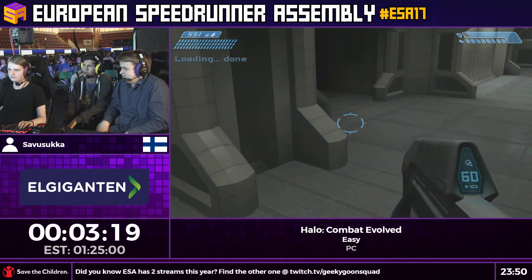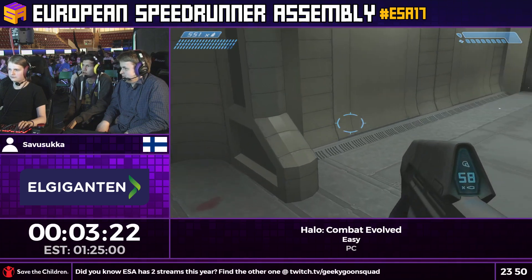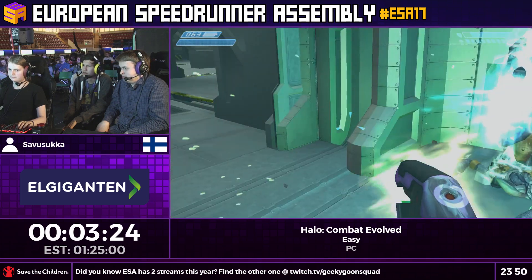So you're just running and gunning down grunts and trying to optimize your movement. The assault rifle is really useful for just mowing down grunts, as well as marines if they get in your way.